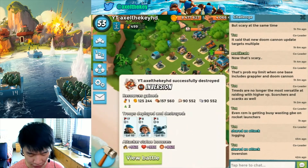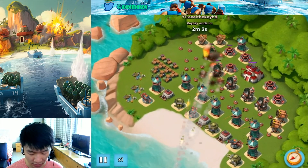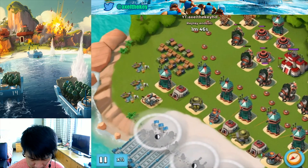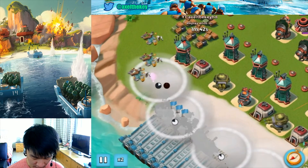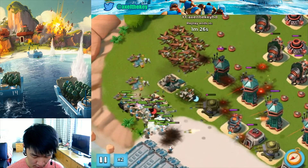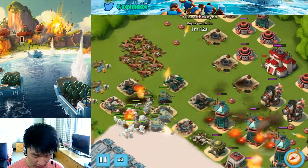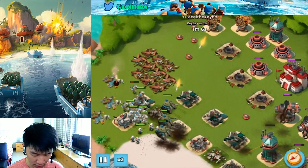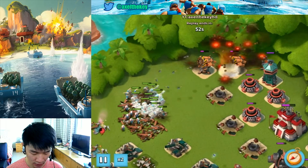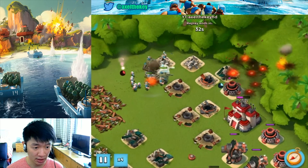Next is the Inversion base — quite a difficult one, the hardest NPC base I've encountered. I lost one Medic and one Grenadier here. I place Grenadiers in the safest spot, shock the Sniper Tower, and slowly take out the Boom Cannon at the back with Artillery. Then deploy Critters to clear the remaining Boom Mines, shocking defenses in groups. At four-times speed this gets done more easily.